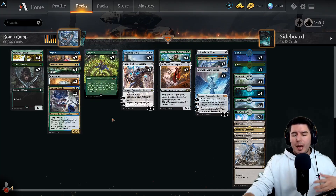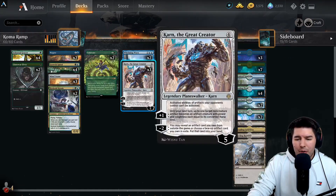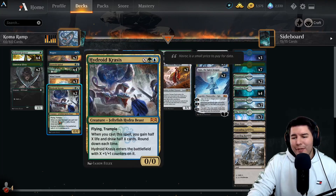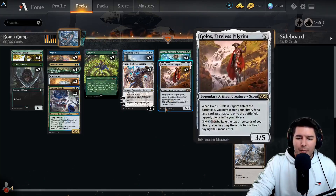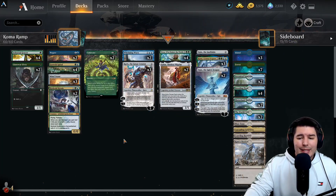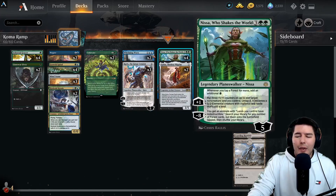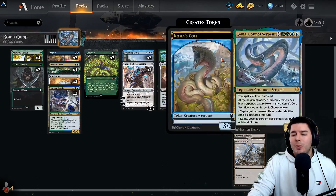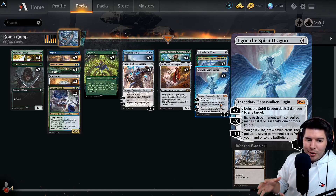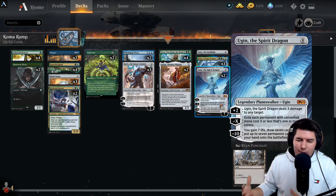I'm not running a heavy three-drop slot - I'm going heavy on Growth Spirals and Mind Stones. I only have two Mind Stones main with one more in the sideboard for Karn. This way we get to hold up Negates and play more of a controlling matchup. We can still play Nissa on turn three or Karn into Golos on turn three. The focus is getting good value and covering our bases, then getting up to Cosima, Ugin, and winning games.